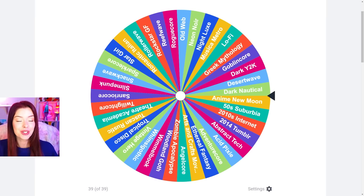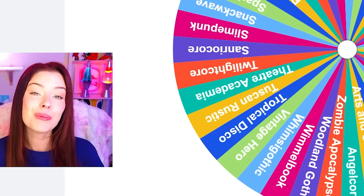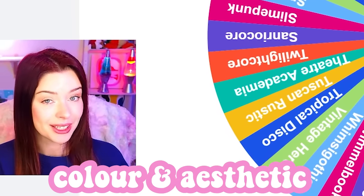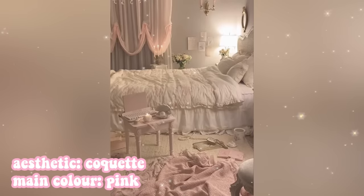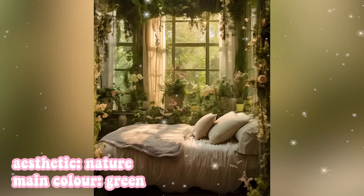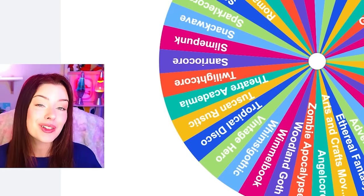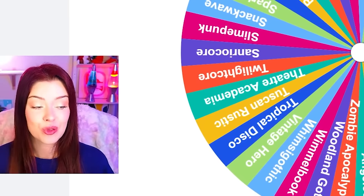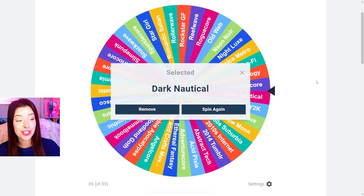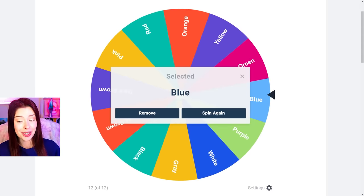I always try and include unique ones on here every time so a lot of these are very random, and we're gonna spin both of these and combine whichever color and aesthetic we land on. This is always way more difficult than expected because colors are associated with aesthetics — they're a huge part of what makes up the aesthetic in the first place. So first we're gonna spin for an aesthetic and we get dark nautical, and for the color it's going to be blue.